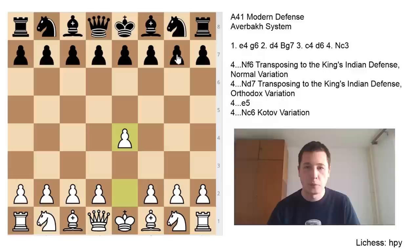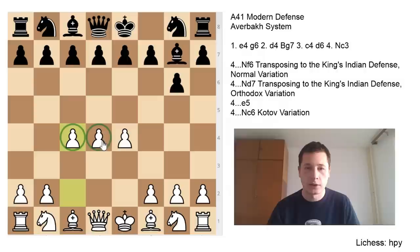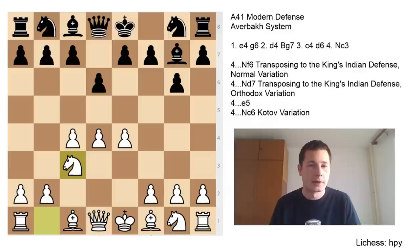The opening starts after pawn to e4, pawn to g6 — the Modern Defense — d4, bishop to g7, and now white plays the move c4. This is the advanced pawn structure you would often get out of the King's Indian Defense with a slightly different move order. Once black plays d6, white continues with knight to c3, and this is now the Averbach system. The ECO code is A41, as opposed to most modern defenses where it's B06, because it often leads to the King's Indian. Here black has four main moves — two of which lead to the King's Indian, two of which don't — and black also has two sidelines which I'll cover briefly.